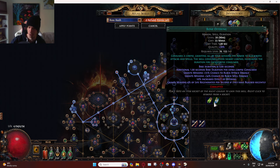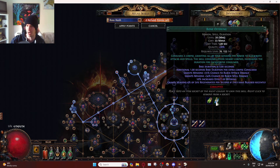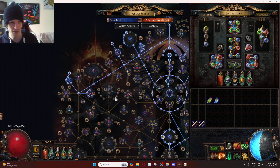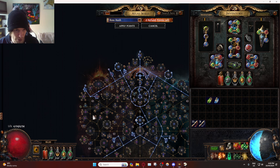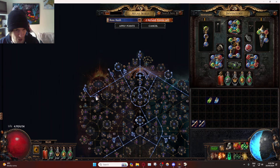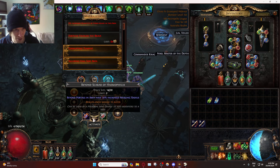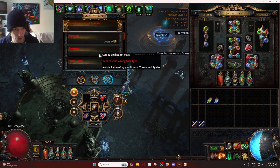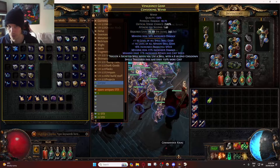If you're doing this, you need to take out Bone Offering and Desecrate — don't do this on Hardcore, you're going to die. Block is such a big defensive layer for us that we died a lot of times trying to get this. Additionally, juice all your Beyond chance in the Atlas tree — there are actually a lot of Beyond points you can take. We used scarabs with magic pack size, Beyond demons, and Beyond portals, and benchcrafted Beyond on our maps.